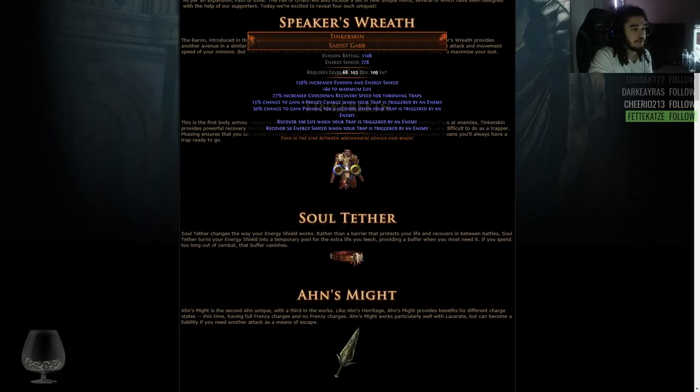15% chance to gain a frenzy charge when your trap is triggered by an enemy. 30% chance to gain phasing for 4 seconds when your trap is triggered by an enemy. Recover 100 life when your trap is triggered by an enemy. Recover 50 ES when your trap is triggered by an enemy. My biggest concern with this chest piece is that the Saboteur Ascendancy is almost never played for traps — it's usually played for mines.